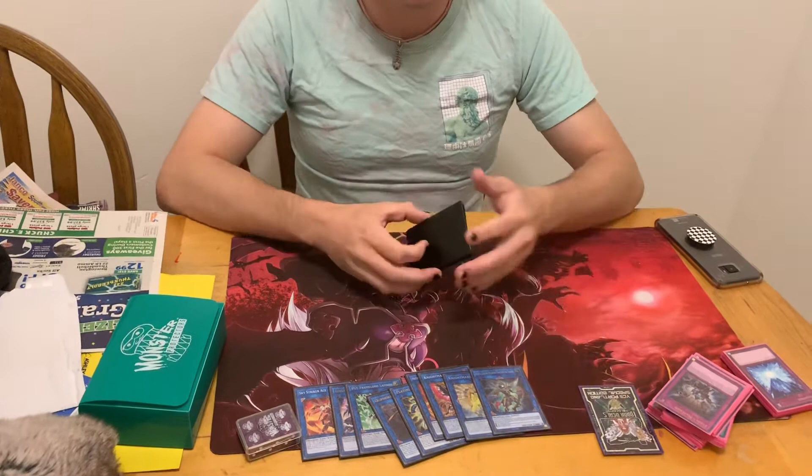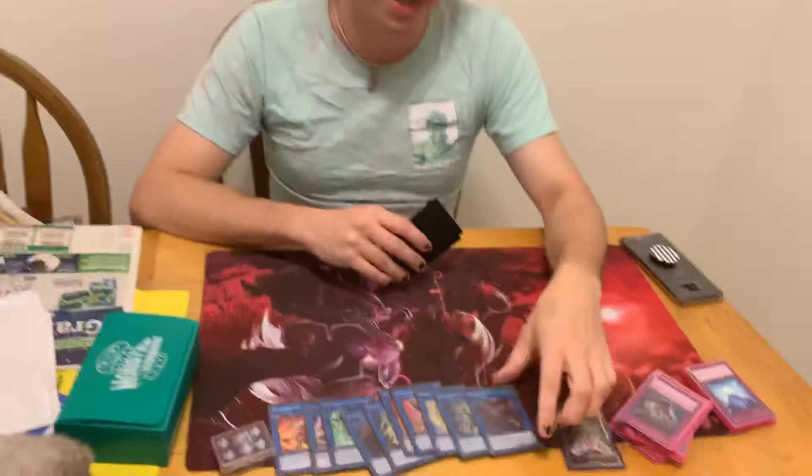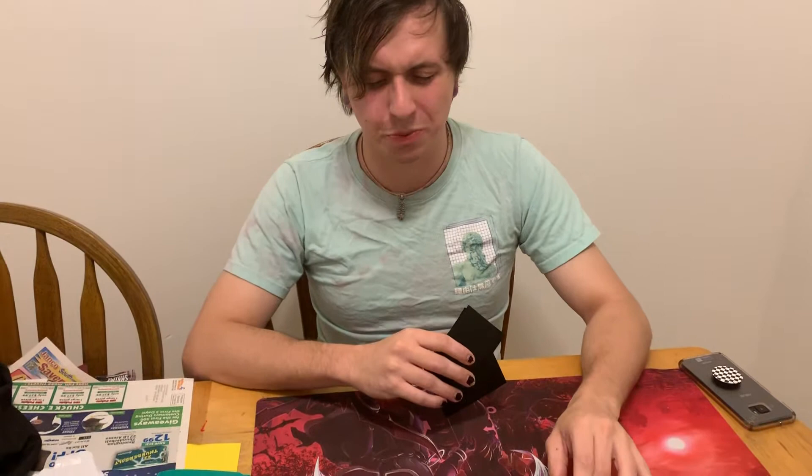Saryuja makes more appearances in testing than in performance, but it did come up against Pendulum. My opponent had Skulldread and the Performapal guy that says you can't summon from the extra deck, so I was struggling. But I had Gizmek, so I summoned it to the opponent's Saryuja zone, boosted over, killed the guy. I think I Buster tagged out right before the guy came out — I went first and just made it into Saryuja. Buster tag out is a free Link 4 almost. With this deck I only have room for one, maybe two Link 4s. I wanted to play Borrel Sword but couldn't find one.